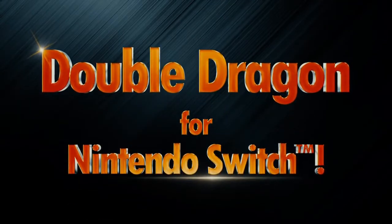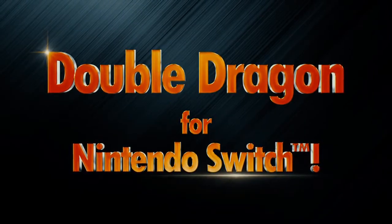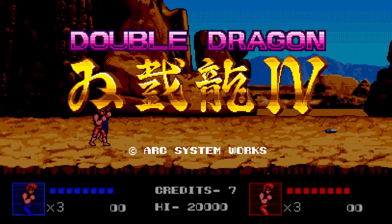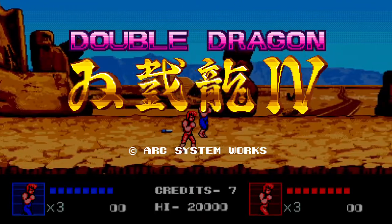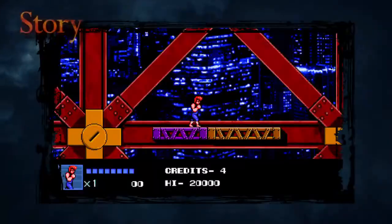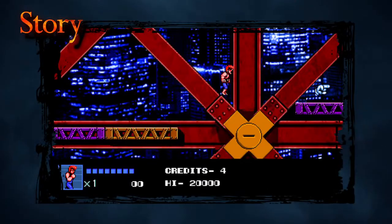Technos by Arc System Works. The classic side-scrolling action game series Double Dragon is finally out on Nintendo Switch. Double Dragon 4. The Double Dragons face a new threat, a gang known as the Renegades.